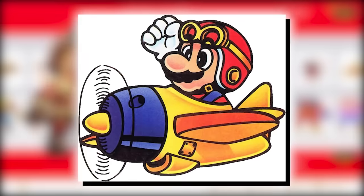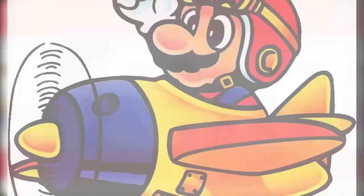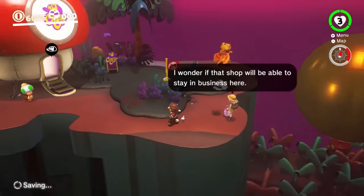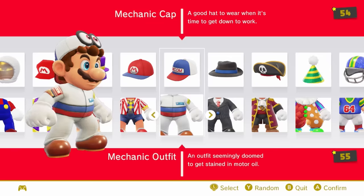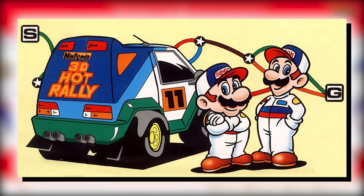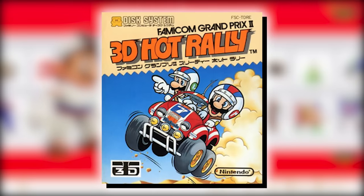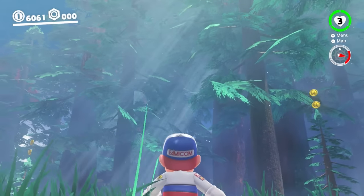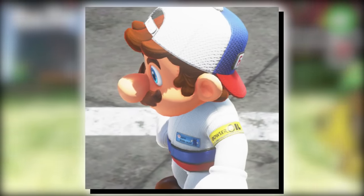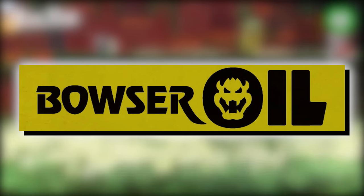The aviator outfit is a reference to Sky Pop from Super Mario Land, and while I love the reference, it's also just a pilot's outfit — one of the more mediocre costumes overall. The mechanic outfit is pretty mundane, but it's actually a reference to artwork for 3D Hot Rally, which is a game exclusive to the Famicom. The Famicom logo on Mario's cap is so iconic, and the sponsorships on Mario's shirt are actually taken from Mario Kart 8's sponsorships too, which is so sick.